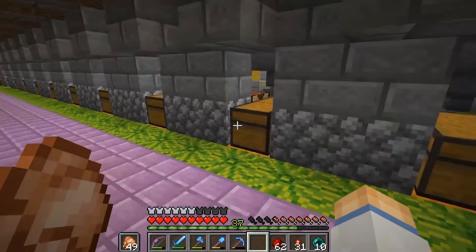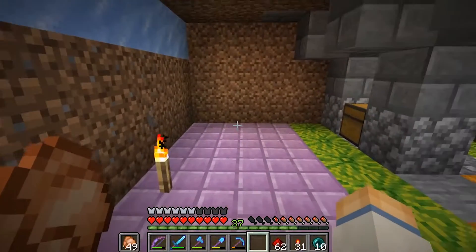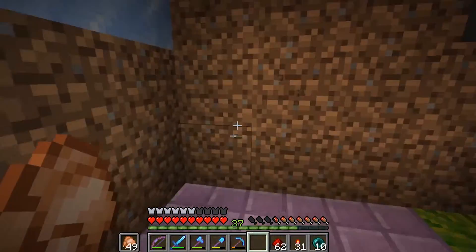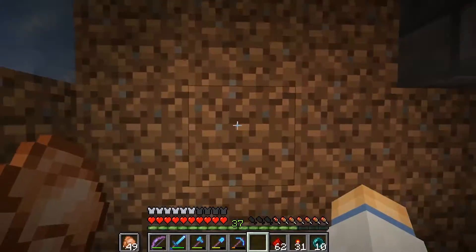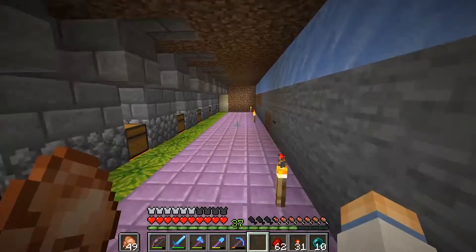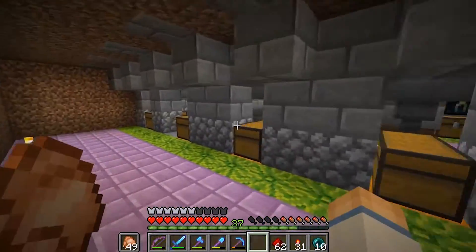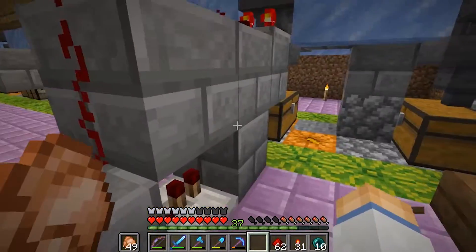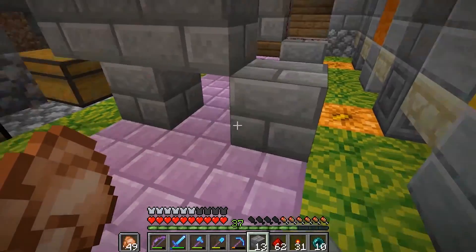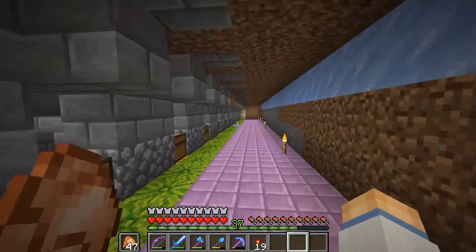What I ended up doing is making this the collection area. This side will be where I'll enter into the farm from the cave — I'm going to dig out a pathway over here and connect to the cave. This will be where I'll access the chests, and over here will be where all the redstone stuff goes. I've got to copy this layout a couple of times, so I'm going to get on with that now.